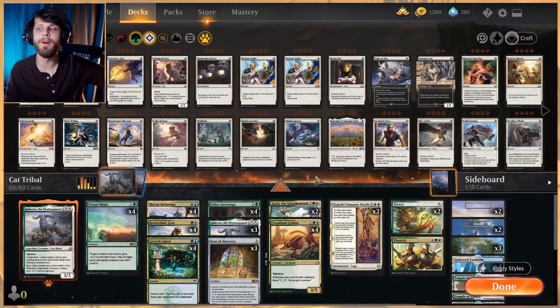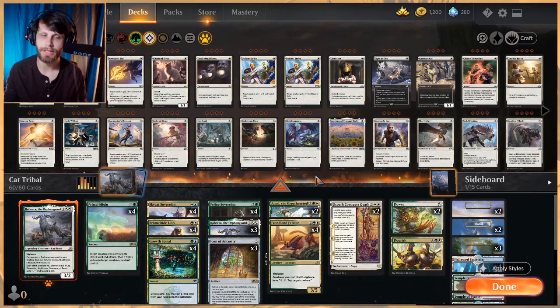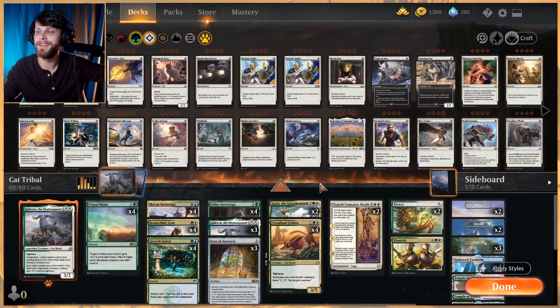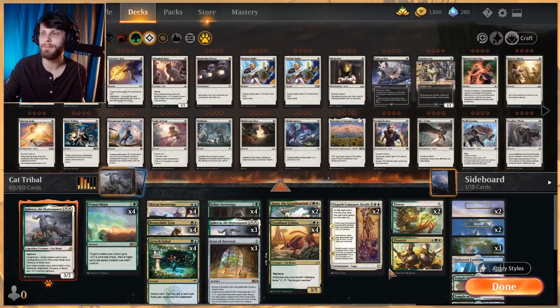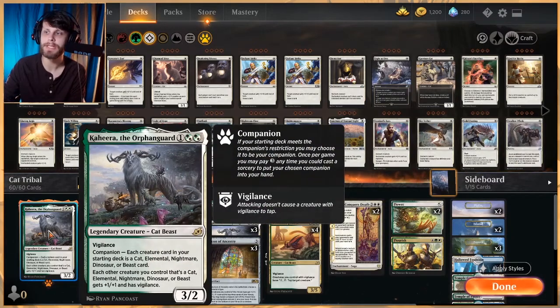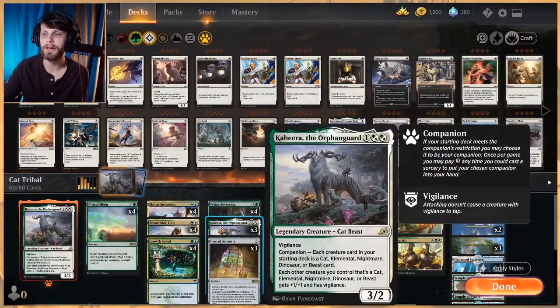What's going on guys? Welcome to another gameplay video. For the last few weekends we haven't really been pushing out a lot of gameplay, but I thought I'd give it a shot this time. It's not been too busy of a weekend so I thought I'd capitalize on that. Today we are trying out Cat Tribal — this is a Bant version of the list, and it's also a Kahira deck which makes a lot of sense — it's a Cat Lord, and we run all four copies of Kahira.